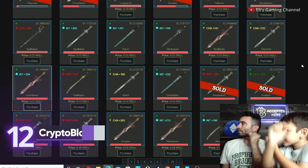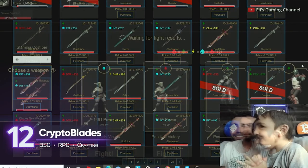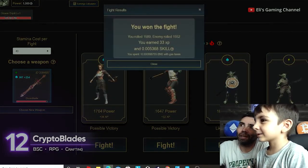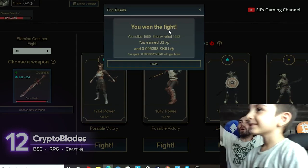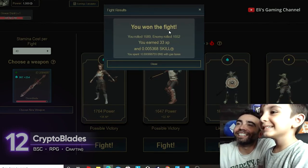12. Crypto Blades. Right after the explosive growth of Axie Infinity, this was one of the alternatives that people flocked to — a crafting RPG where players earn skill tokens by killing monsters, finishing raids, staking, and yield farming.